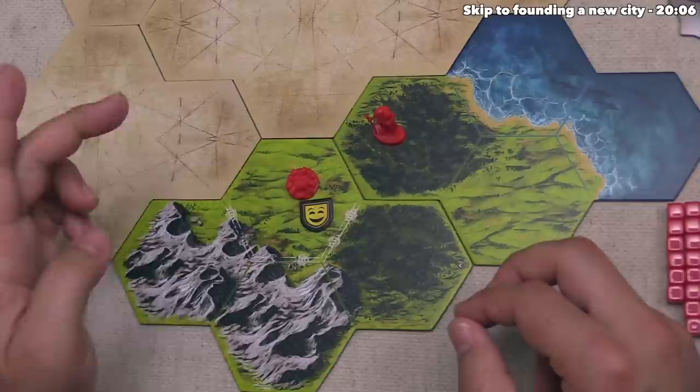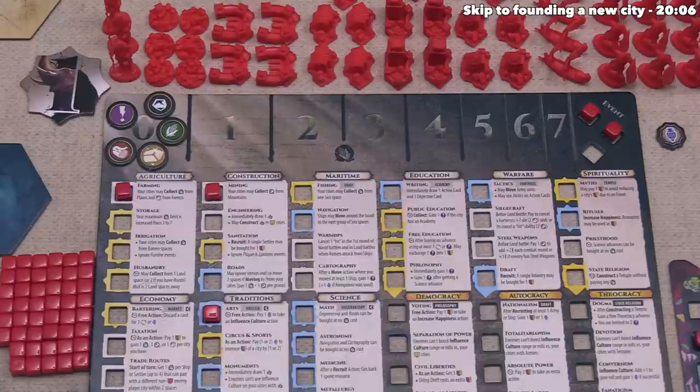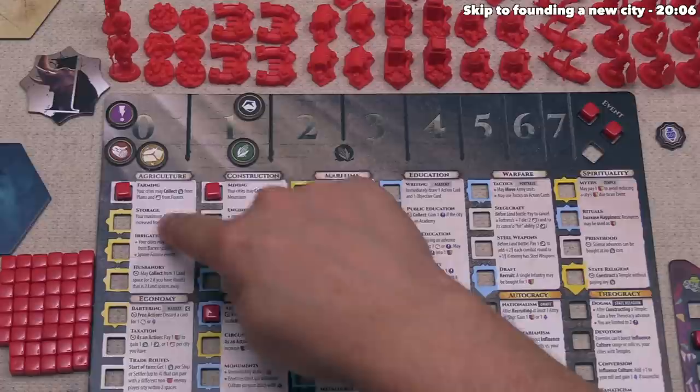We actually have quite a few options. We could take two ore, or two wood instead, or one of each with one food. In this case, let's collect a food from the plains and an ore from the mountains. Looking back at our player board, we can track those resources up on the top. We have five of these tokens for the five different things we can gain. The food will go here and the ore will go there.